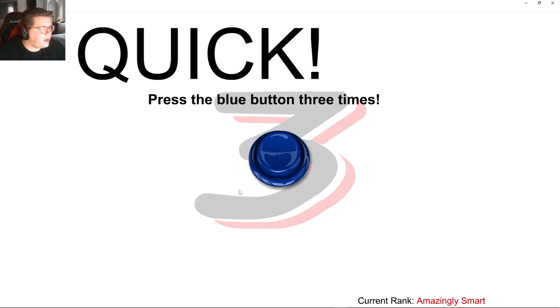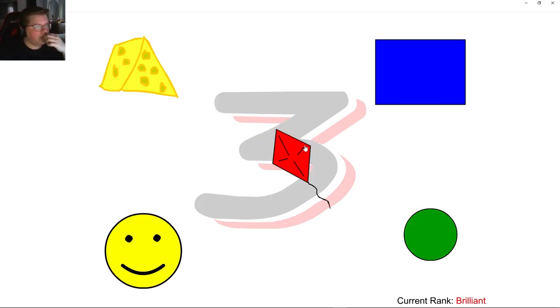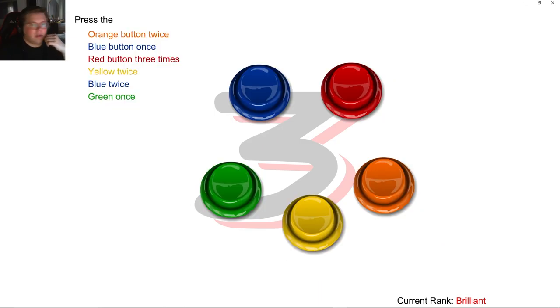Green: 1, 2, 3. Quick — don't press the button. Congrats, you're smarter than amazingly smart. No level password this time. The new rank is brilliant. Click the happy face twice, then the cheese three times, and the blue square. Happy face: 1, 2. Cheese: 1, 2, 3. Blue square.